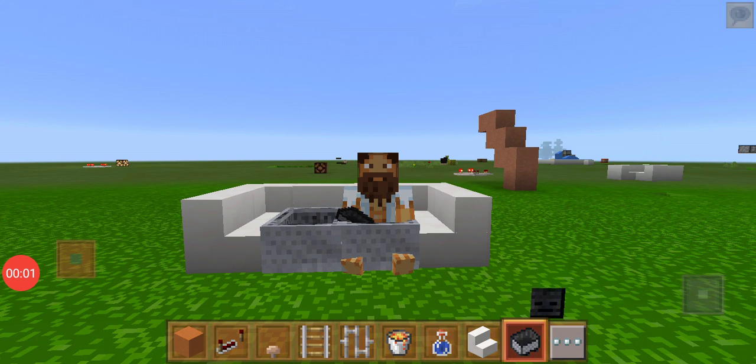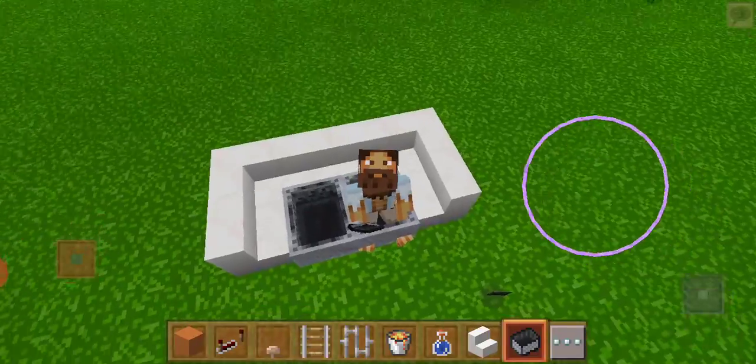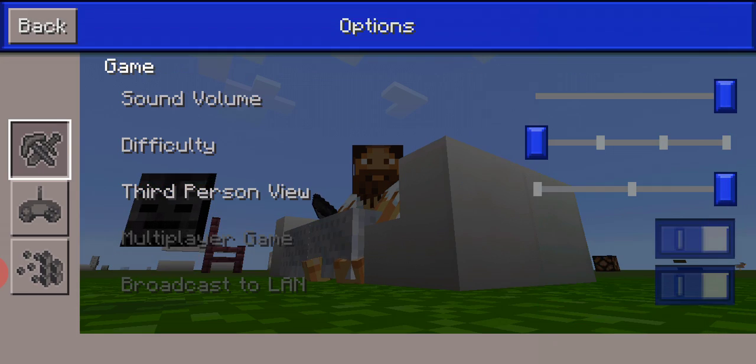Hello guys, welcome back to my channel Lego World with Jason. Today I'm going to teach you two tricks. The first trick is how to make a working sofa. Let's get into it.